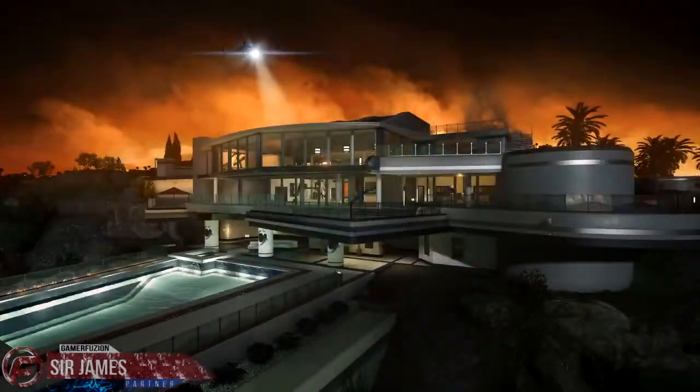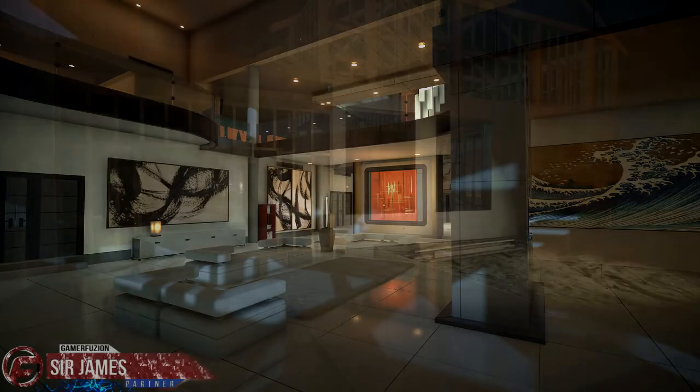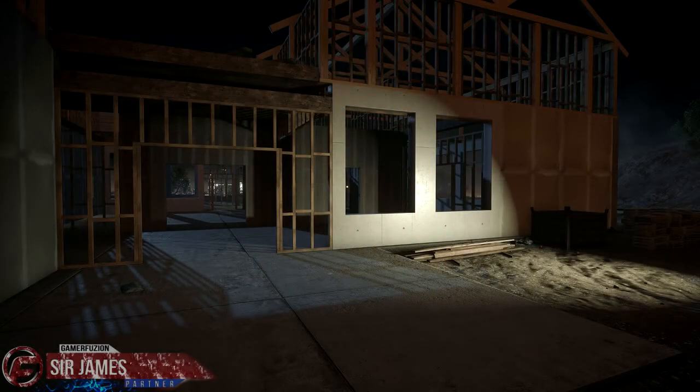Hollywood Heights. A mansion high in the Hollywood Hills looks ripe for a little crime. The criminals have started a wildfire in the nearby hills to distract the police — do you think that'll work?